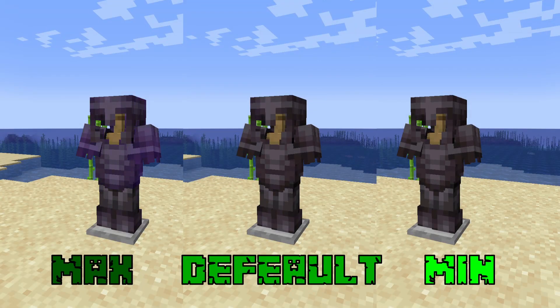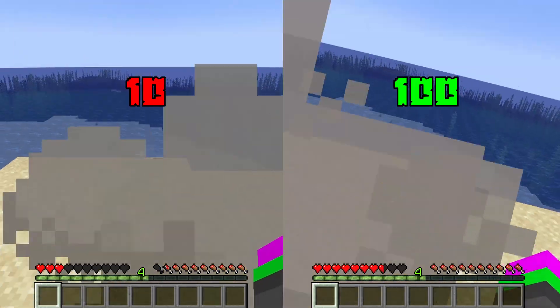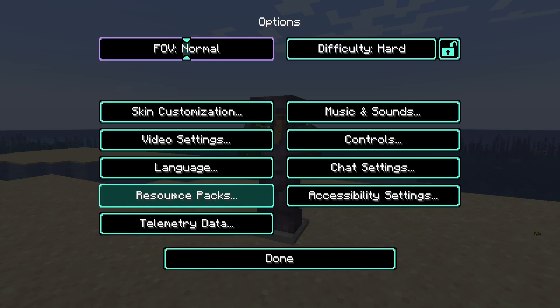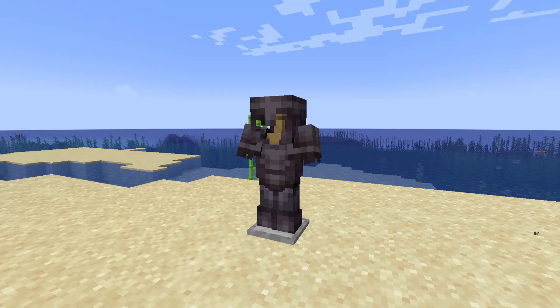For the casual Minecraft player, the first change is the enchantment glint, which can now be slowed down and turned down in power, as well as less camera shake when taking damage. They've also added a new look to the UI that you can choose to put on, which has even bigger contrast than before. It's not yet incorporated into the menu or inventory, but should be later down the line.